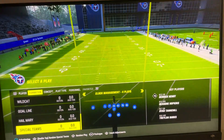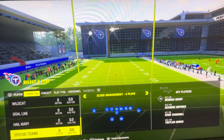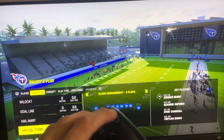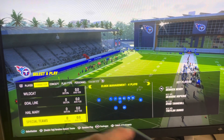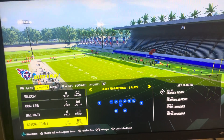Hey guys, it's AB. In today's video I'm going to be talking about how to spike a ball in Madden 24. There are two ways to do it after the play is over. When it's about to huddle, you can either spam the circle button or the square button — it's one of those, so if it doesn't work just try the other one.